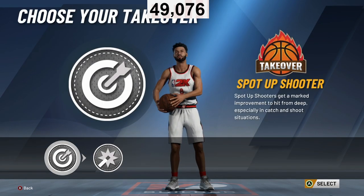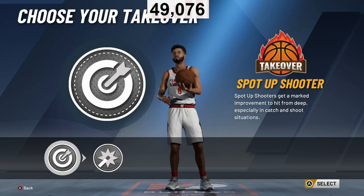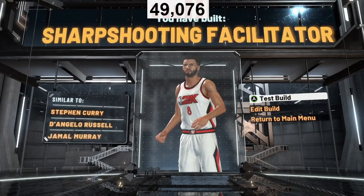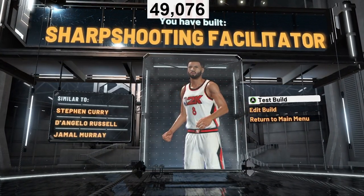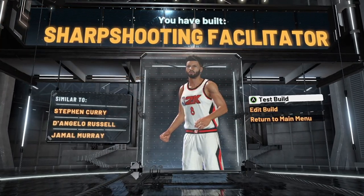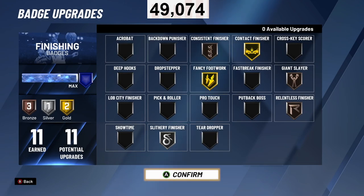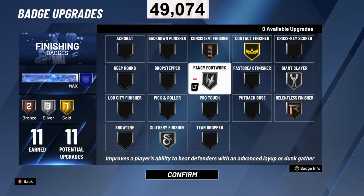The takeover I'm using is the sharpshooting takeover, which I think is highly slept on in the 2K community. With this sharpshooter facilitator we are basically Steph Curry on the court but bigger and stronger. Now let me show you what it looks like when he hits legend and the badges you should rock with — so leave a like and hit that subscribe button. The finishing badges I'm rocking with are Slithery, Relentless, Giant Slayer, Fancy Footwork, Consistent Finisher, and Contact Finisher.